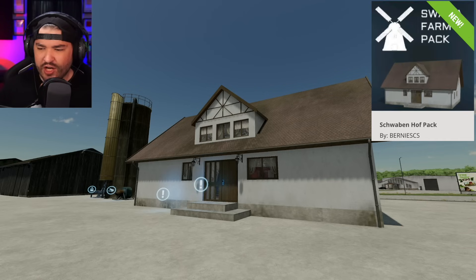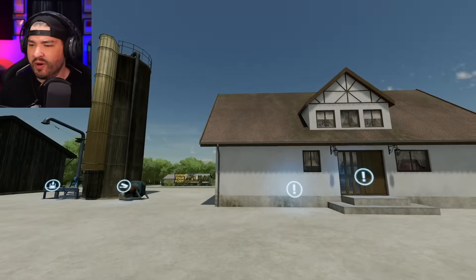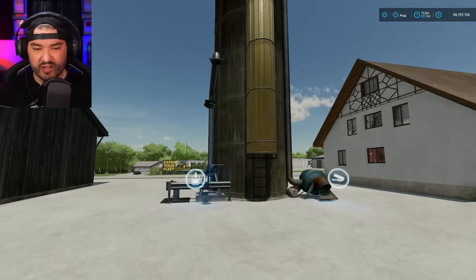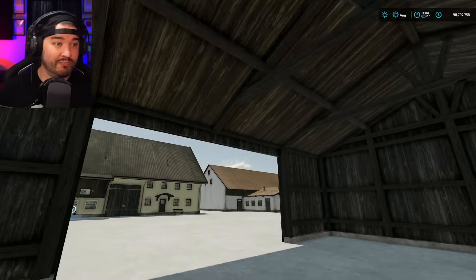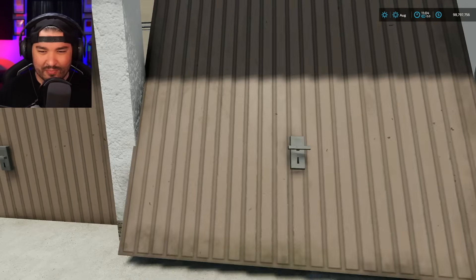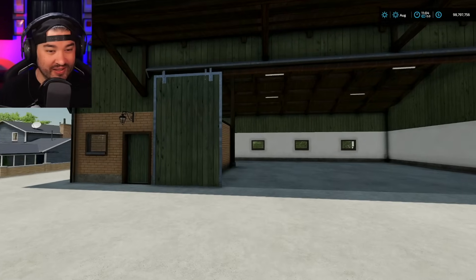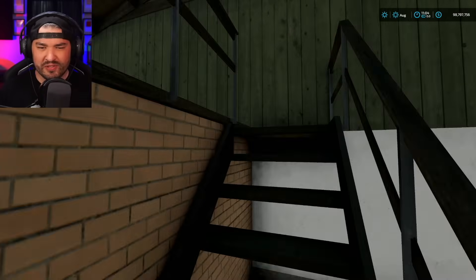Next to last new mod for all platforms is the Schwaben Hof Pack. There's a house where you can change clothes and a silo system holding 2 million liters. Three sheds are included — the first is a drive-through with a nice interior. Opening the doors reveals four doors that open up, and there's even an upstairs to explore, though there isn't much up there.